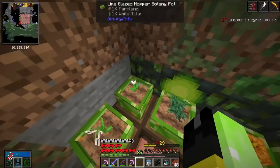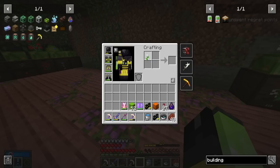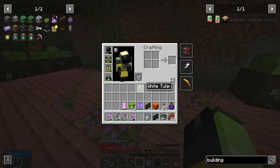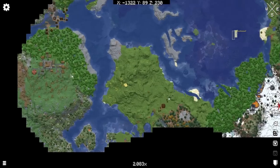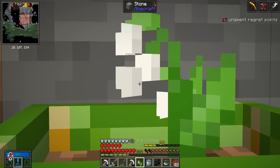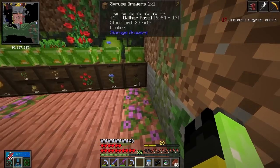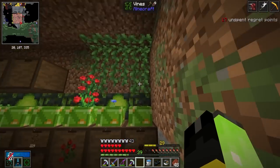You guys remember how I added white tulips to the botany farm so we could get white dye? I can't be the only person who didn't know this, but apparently white tulips give you light gray dye, not white dye. Someone did leave a comment saying we need to get the lily of the valley to get white dye, which you can only find in a flower forest. I ended up using my nature's compass and found one way out here, and now we're growing lilies of the valley - they actually look kind of cool and they will actually get you white dye. Also we're at 400 wither roses, so we can use wither roses to get dye and don't even have to worry about squid ink anymore.